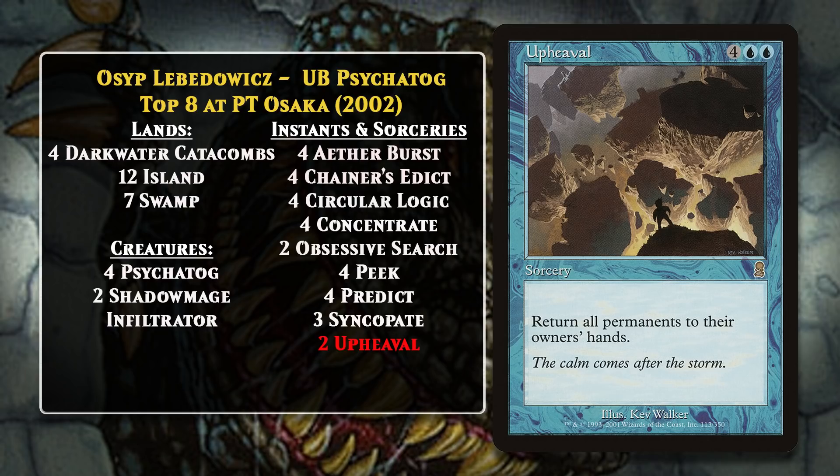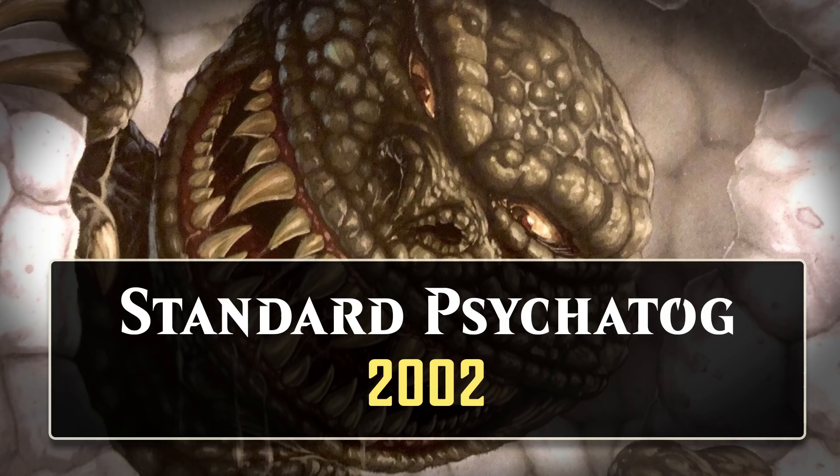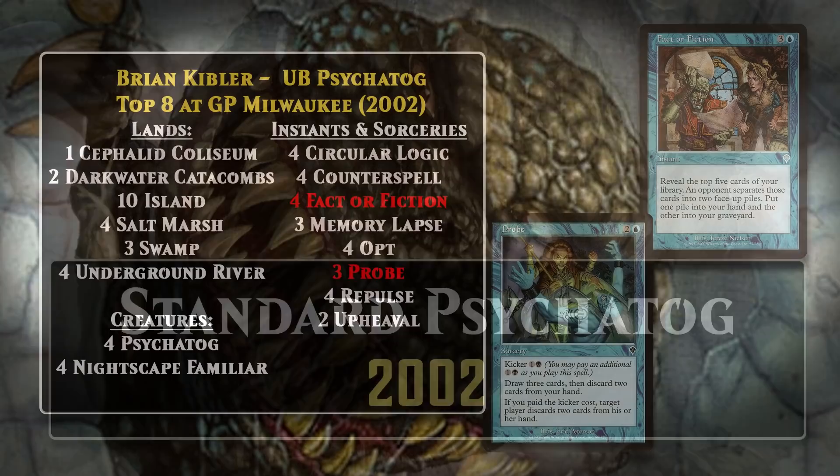Osip's deck featured many of the components that would continue to be part of Psychotog decks in Standard and Extended. However, this was the only Block Pro Tour, so Psychotog decks were never given another chance at a top eight in that format. Let's move now to Standard, where Psychotog was the most dominant deck of 2002. Standard provided some new toys for Psychotog to play with, and about two months after the Block Pro Tour, three Psychotog decks placed in the top eight of Grand Prix Milwaukee. Two of the decks were blue-black Psychotog with a foundation very similar to what we saw top eight at the Block Pro Tour.